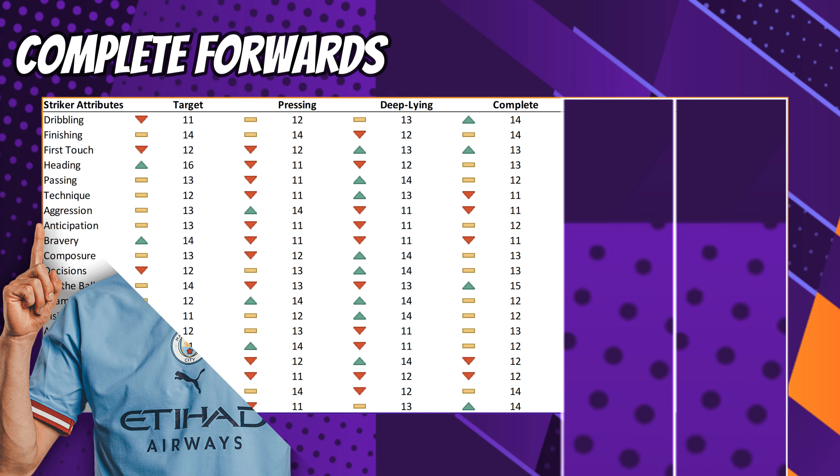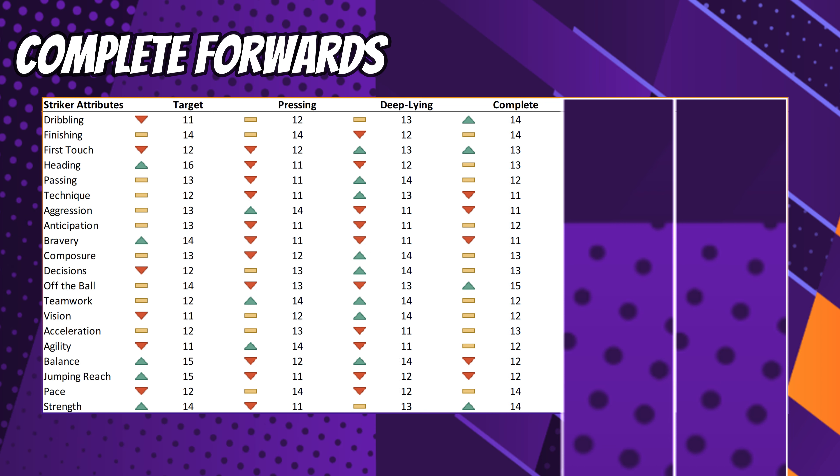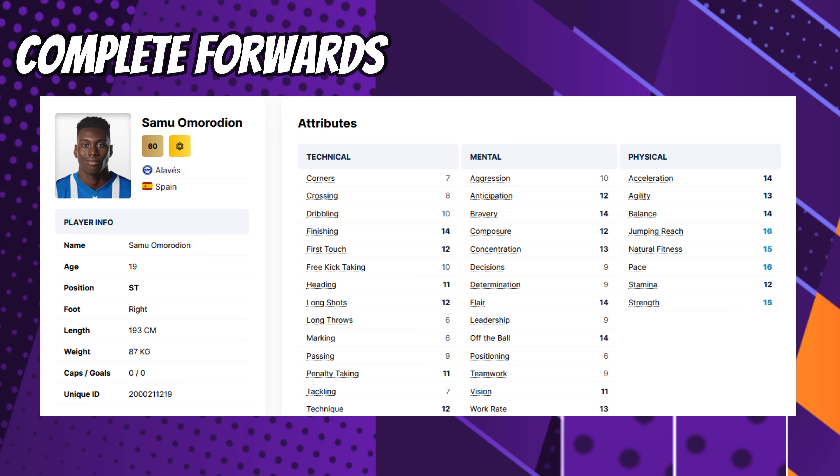Complete forwards — Erling Haaland, anyone? They've got the lot. They are closest to the average score because there isn't really any one thing that they specialise in. I've got them down as over-indexing on off the ball and strength, alongside dribbling — but honestly, not much uniqueness here. It takes a very good set of attributes to pull off this role. Wonderkids-wise, I can't guarantee you'll be able to sign him early enough, but shortlist Samu Omorodion of Alivez, just in case he gets near his contract during your first few saves. The man has physicals like you wouldn't believe for a 19-year-old, and could be a real force in FM24.